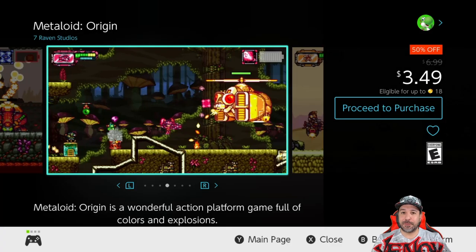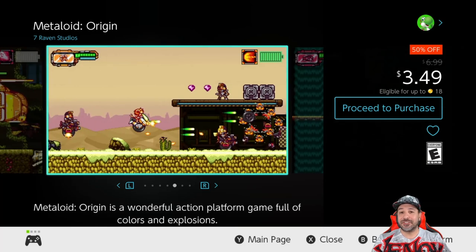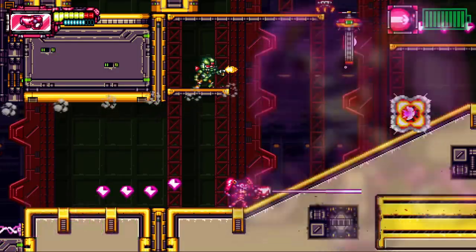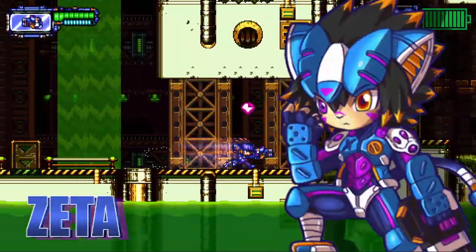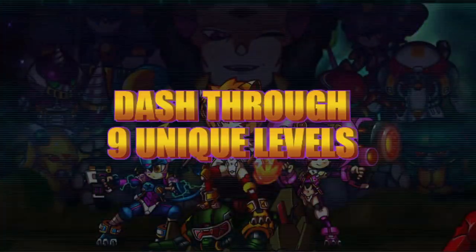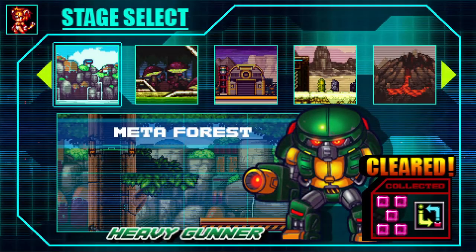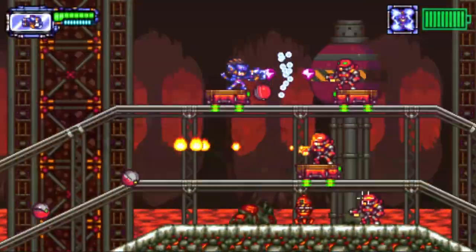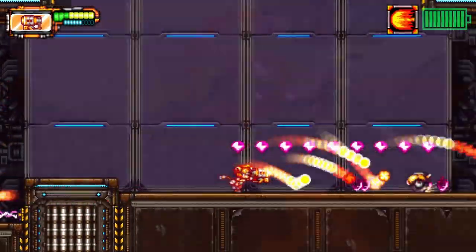Next is another returning favorite — Metaloid Origin, still 50% off at $3.49. It's a 2D run-and-gun platforming shooter very much in the vein of Mega Man, but it does its own thing with linear level design and interesting upgrade mechanics. If you're worried about difficulty, the great part is that grinding levels lets you power up enough to get through any point in the game.